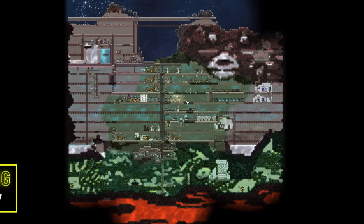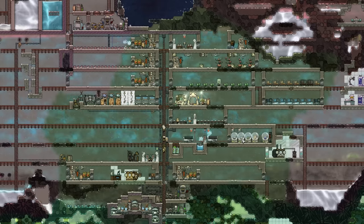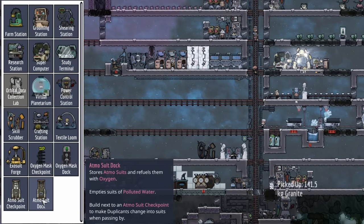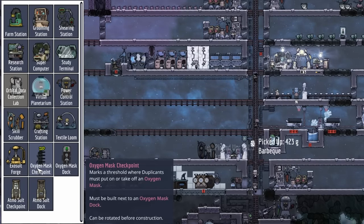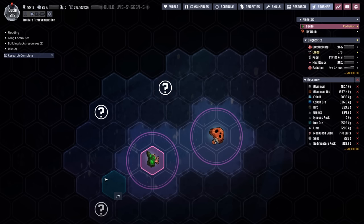Welcome back to Echo Ridge Gaming, where I've got a couple of really dumb ideas. As you may remember from last episode, we have no Drekos, nor do we have any Thimble Reed, which means we can't create Atmosuits to use the Atmosuit docks. We can use the Oxygen Mask and the Oxygen Mask dock. Wearing those Oxygen Masks, we can take off into a rocket and hopefully find another planetoid that'll eventually have Thimble Reed or a Drekko to get Reed Fiber and eventually plastic — because we don't have access to oil either.